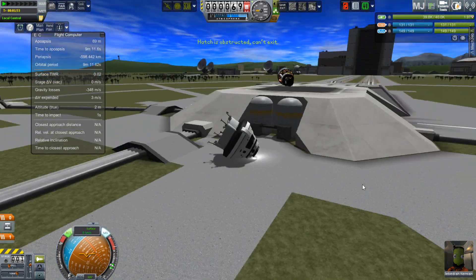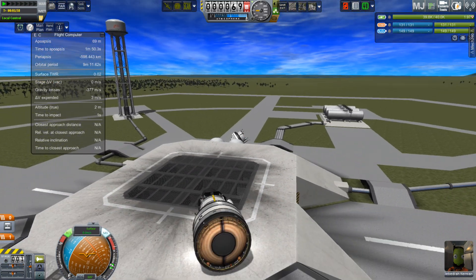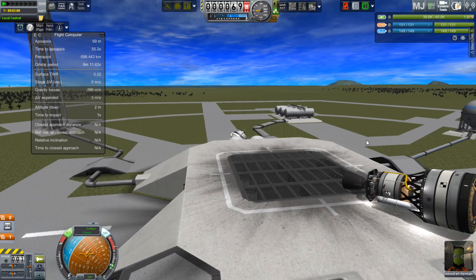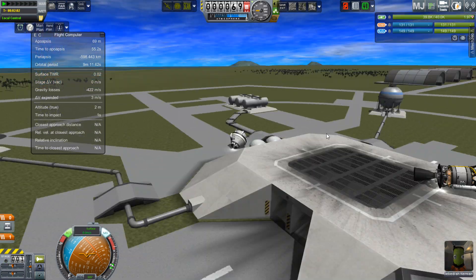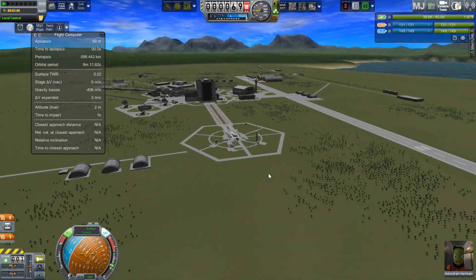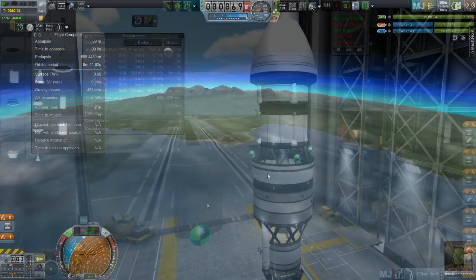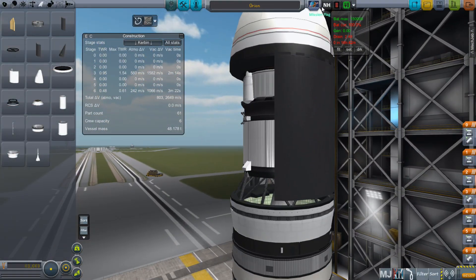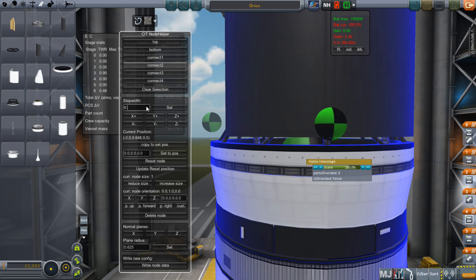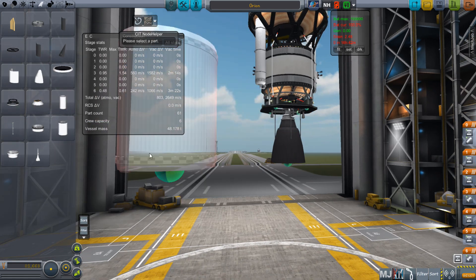By next week I should have the Hydra capsule done and ready to launch up to the station. I might also have a new module for the station, since it needs a lot of power for the new electric charge requirements. I'll also see if there's any way to get my Duna network going, though I'm only working on this part-time right now — I've slowed down a little just so I wouldn't burn out on it. Until next time, I will see you later, Kerbinauts.